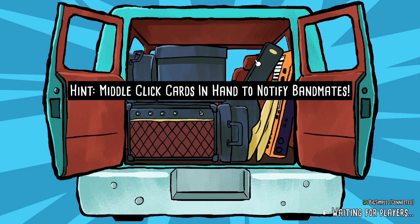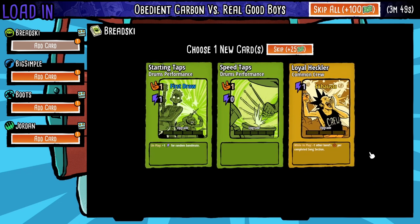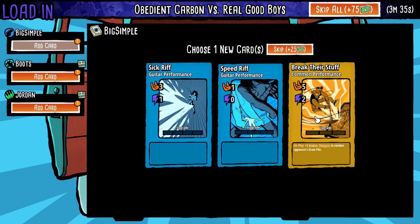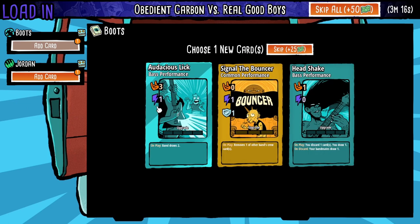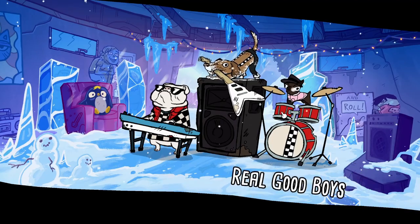I think it may not resonate with everyone, simply because even if you study the meta strategies and try to figure out synergies, it's still not necessarily going to succeed. We're picking a card for each of our bandmates. This is a common performance — I kind of like this one. It gives more hype but costs more energy. I'd almost rather get something that costs zero energy but gives one hype. There's also a base performance: three hype for one energy, which is pretty good. Unplay, ban draws too — this sounds good.